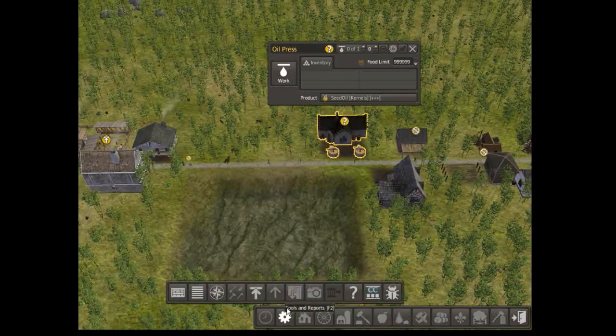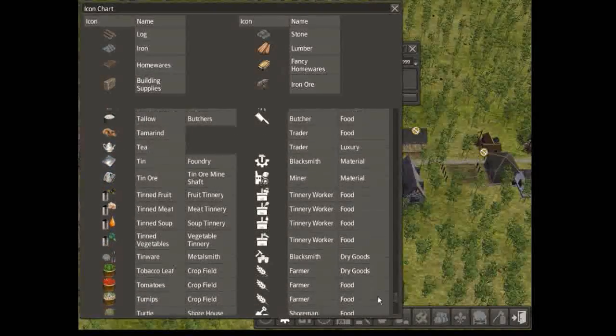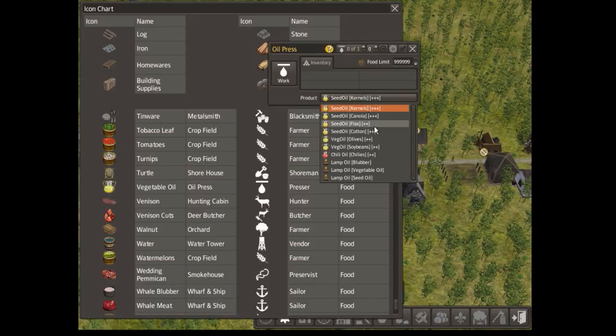How do you get vegetable oil? Vegetable oil — I'm assuming it'll be down here. Vegetable oil from the oil presser. Yeah I know, but how do you get it though? Alright, so you can get it from soybeans, olives. Oh I see, so you can get it.